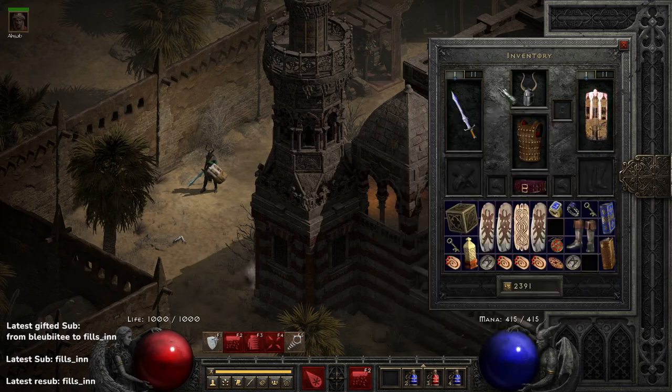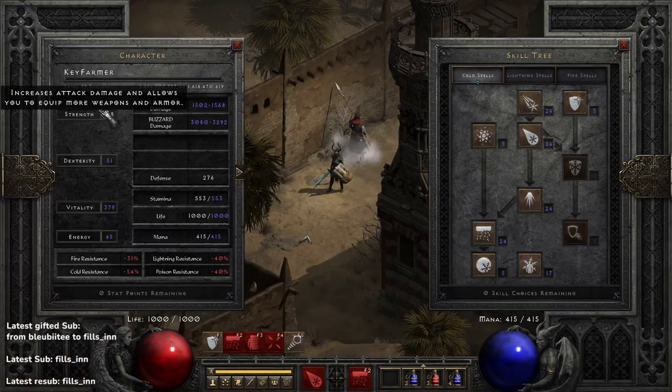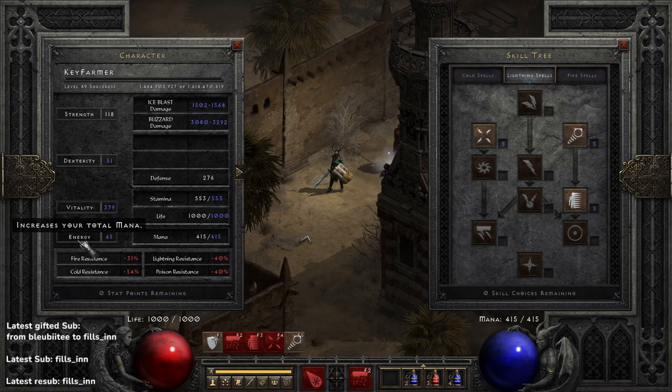That's the gear and the skills. For stats, it's the usual: enough Strength to wear your gear, max Vitality. Some people prefer to put some points into Energy, but since this is not an Energy Shield build, I don't put any points in there — every spare point goes into Vitality.